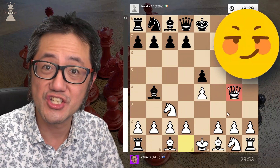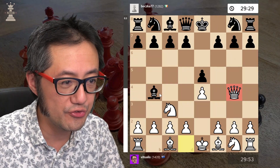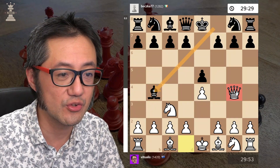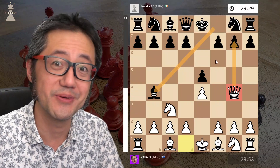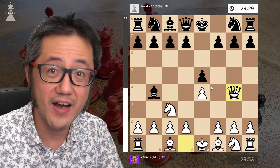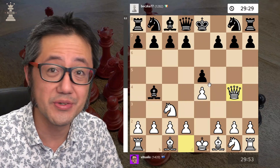The idea of queen to g4 is that because the bishop has moved out, it's no longer defending the g7 square, and we're going to attack it right away. Now, this position is technically fine for black — it's 0-0-0.